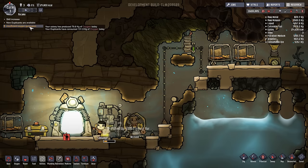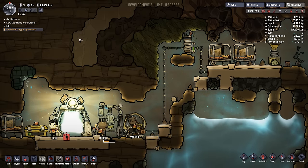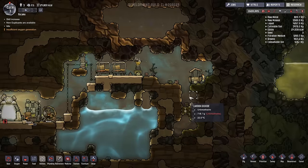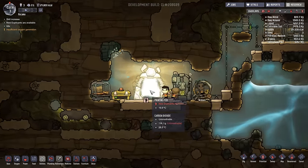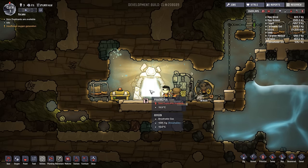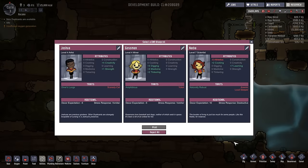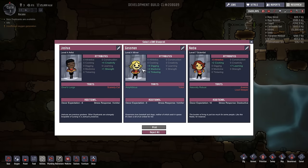We are producing more oxygen now, which is nice — quite a bit, actually. There are some carbon dioxide pockets everywhere, but I don't think that's a really big problem at the moment. Our printing pod is ready for a new person. Let's click it — choose a duplicate. Awesome! We got Gossman here, which is a miner.